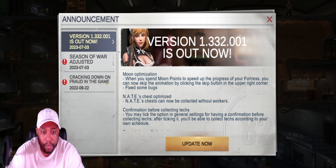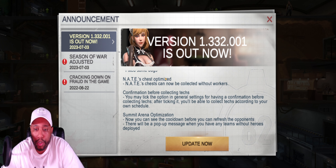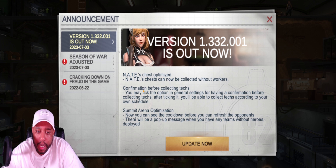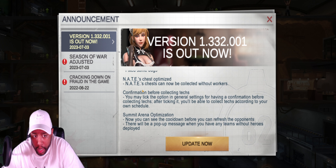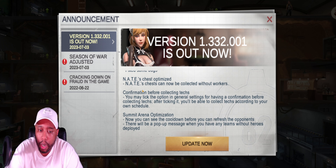They fixed some bugs. Nate's chest is optimized — it can now be collected without workers. There's also a confirmation before collecting text: you can tick the option in general settings, and after ticking it you'll be able to collect text according to your own schedule. That is good.